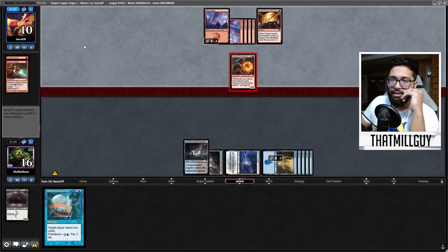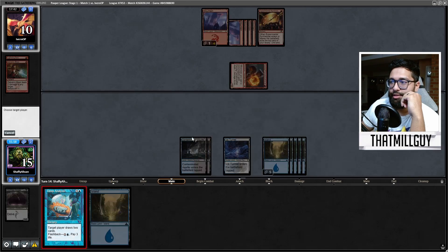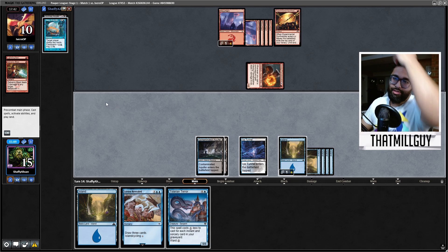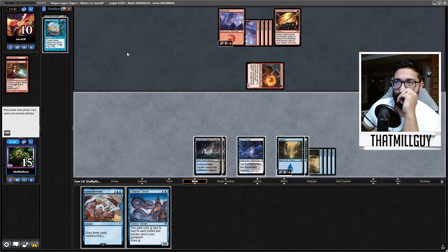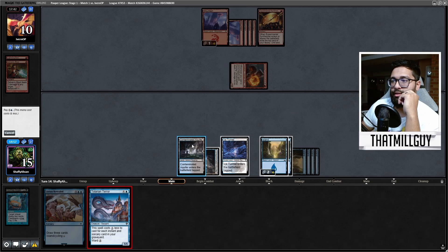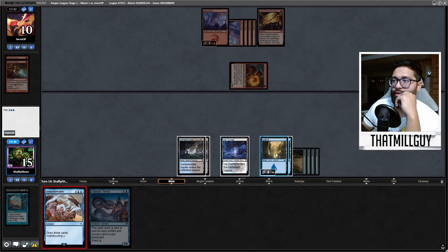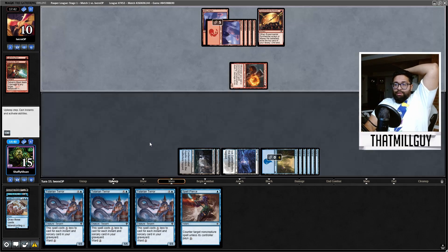Yes! These trades are amazing — these trades are amazing. I actually drew insane against this deck. The trades are amazing. Deep Analysis, draw two cards. I still have all of my threats. Insane — because Tolarian Terror. This is five mana, I have five exactly. I miscounted. I think I just cast Lorien Revealed. Insane — it's about to go hard.